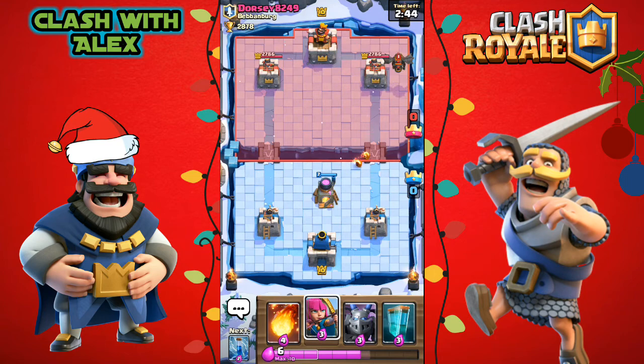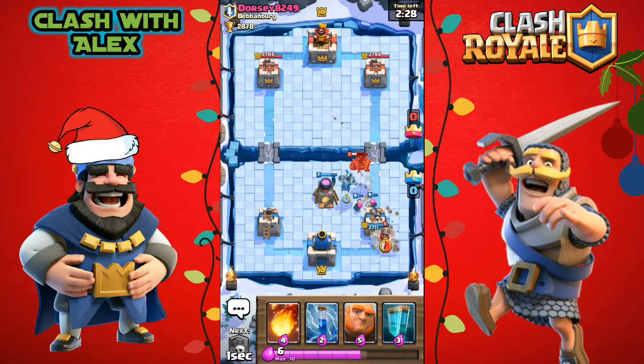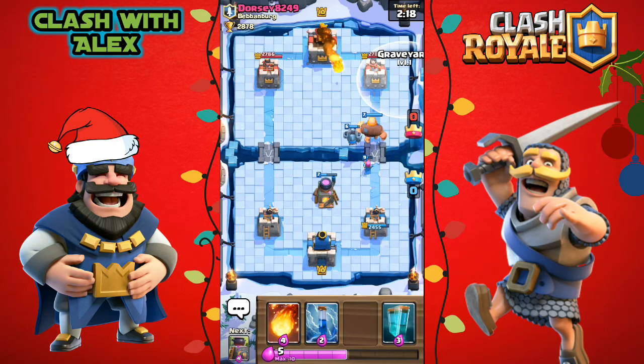Let's place a furnace down. He placed a lava hound and we did start with the Clone Spell. Let's put some archers down to chip away at the lava hound and see what he places behind it. He zaps our archers for some reason — I think he thinks his zap will kill our archers but it won't. He sends in a miner but let's hit him with a huge counter push: mega minion, archers, and giant.